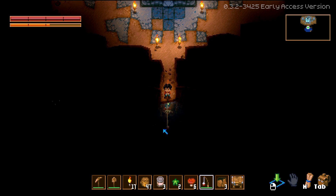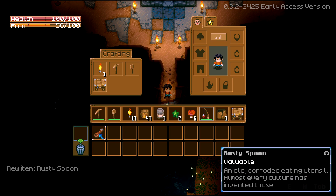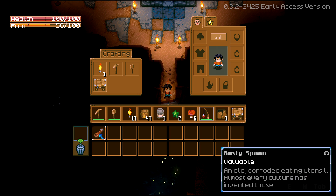You have to be very careful, paying attention to the fish and making sure you're not pulling when it's struggling against you. We got a rusty spoon — 'valuable old corroded eating utensil, almost every culture has invented those.' Unfortunately there's water blocking one path so we'll try going the other way towards the shiny thing.